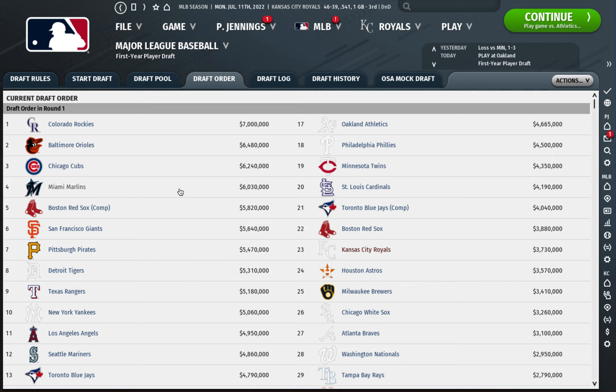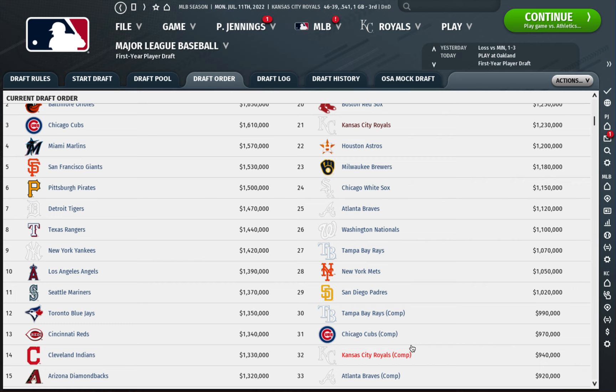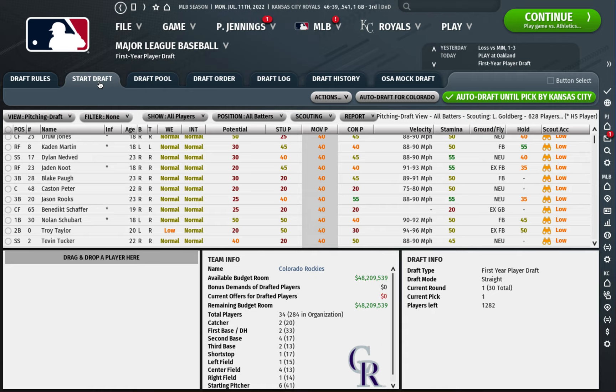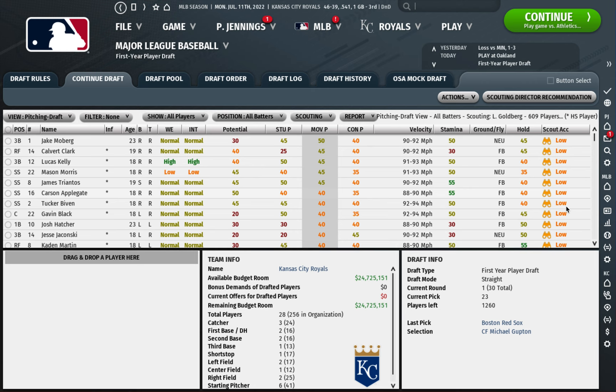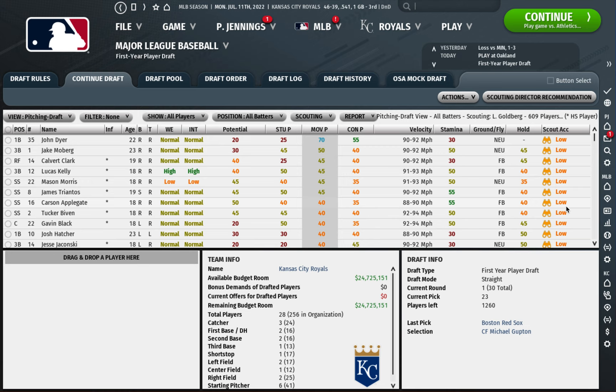The Royals are picking 23rd in the first round, we don't have a supplemental round pick, and then we're 21st in the second round, plus a compensation pick 32nd in the second round. I'll run through those three picks then skip to later rounds. As a disclaimer, ignore the scouting accuracy — I just simmed to this draft and wasn't in charge of Royals scouting. The good thing is it's even across the board, so we're going to assume we were in charge of this team and the scouting accuracy isn't actually low.